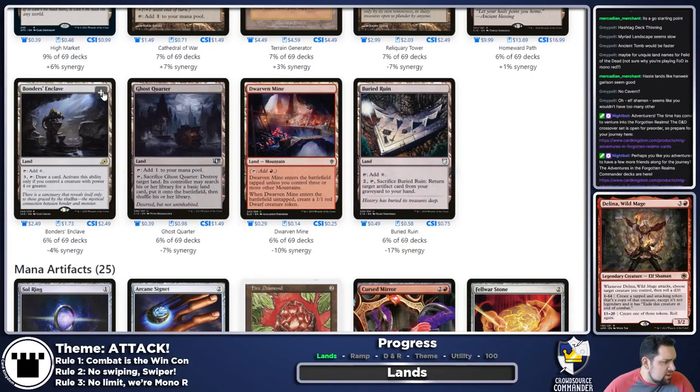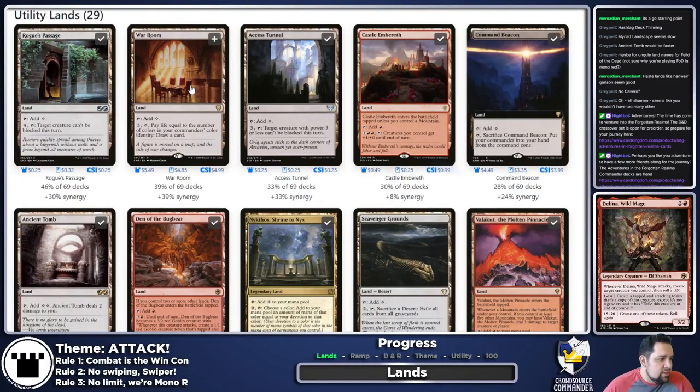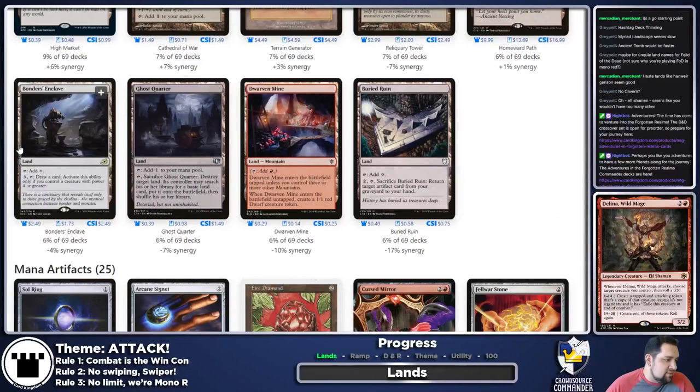Bonder's Enclave is a decent card-draw ability — pay three mana draw a card if we control a creature with power four or greater. We'll probably hit that at some point, so I'm fine with it. Ghost Quarter — I like having one or two effects that can blow up lands, because occasionally lands are a problem. I don't like focusing on land destruction for a fun Commander Kingdom game, but having one or two outlets is always a good idea.